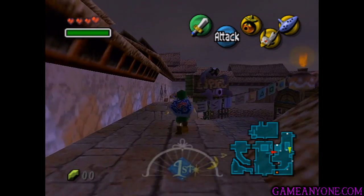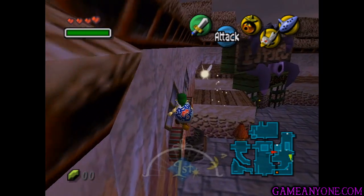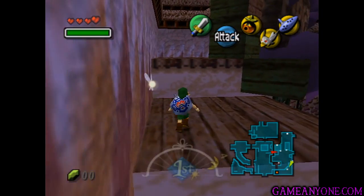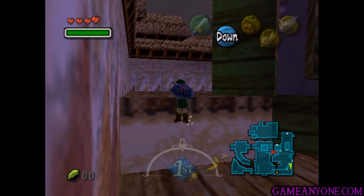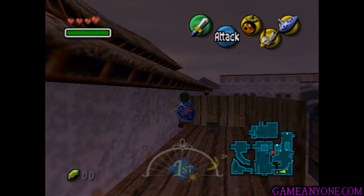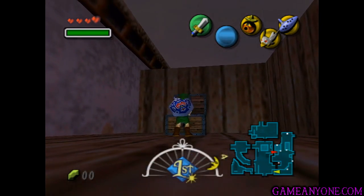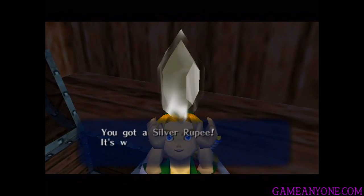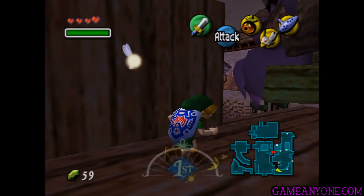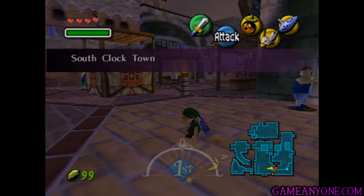Go up, and now we can jump across this gap. If you do a roll and jump, that'll make you jump further. Now we can jump on these two things on either side, get over here, and climb on up and make our way back around. You can see this chest right here, which has 100 rupees for us. That one's pretty easy to get, and the good thing about these chests is that whenever you play the Song of Time, it actually respawns the chest as well.